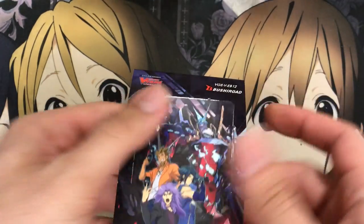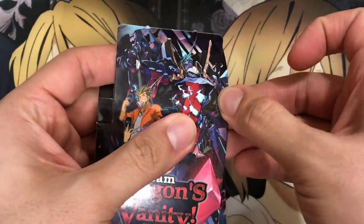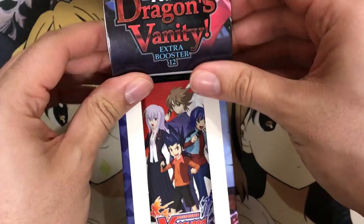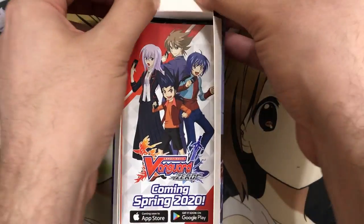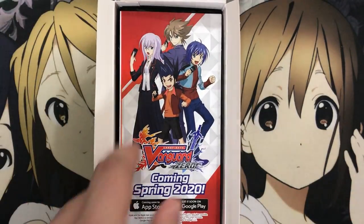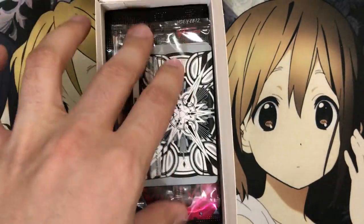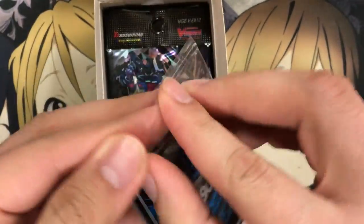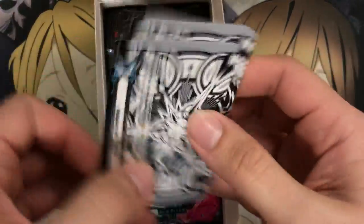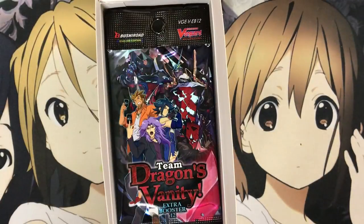The guaranteed ratios for extra boosters are usually two triple rares, one Vanguard rare, and four double rares. The triple rares along with the Vanguard rares are holding some pretty insane prices. The one card I want, Claret Sword, is actually one of the cheapest Vanguard rares in the whole set — so if I pull it, it's good because I pulled the card I wanted. We also have the imaginary gift Force and Excel markers in the set.